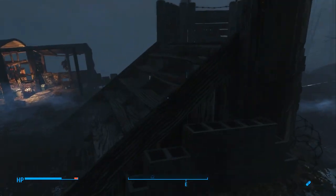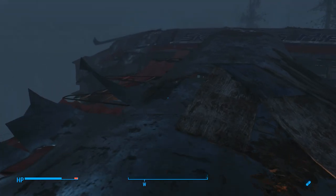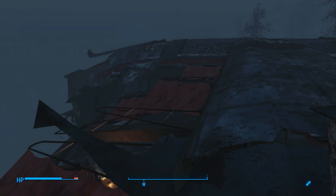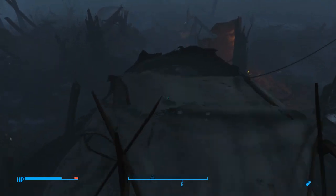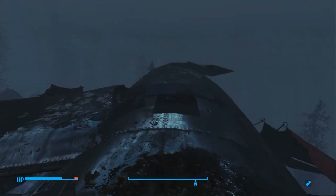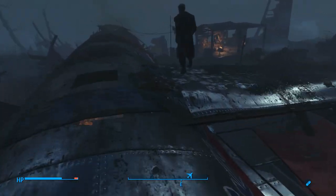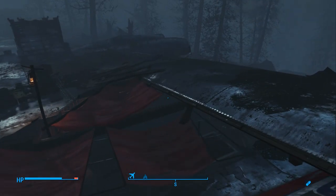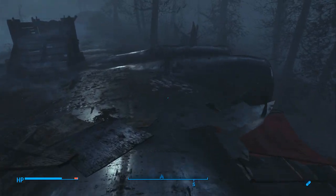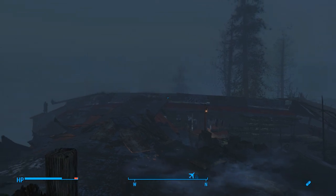There's one little tidbit I'd like to share: the location is called Horizon Flight 1207, but the plane that crashed clearly has 'Skylane's Air' painted on the body — you can see it right here. So that was just a little oversight on the developer's part. Nevertheless, pretty cool location — hope you guys enjoyed it. Leave any and all suggestions below for other places you'd like to see explored in Far Harbor. They cannot be quest-related — the point of this series is to explore locations most people won't see because they're not quest-related. Thanks for watching, and I'll see you guys in the next one.